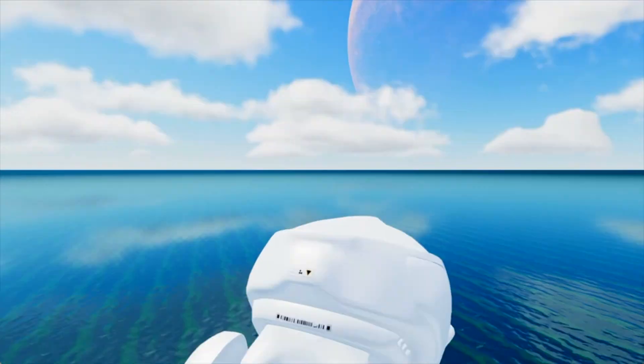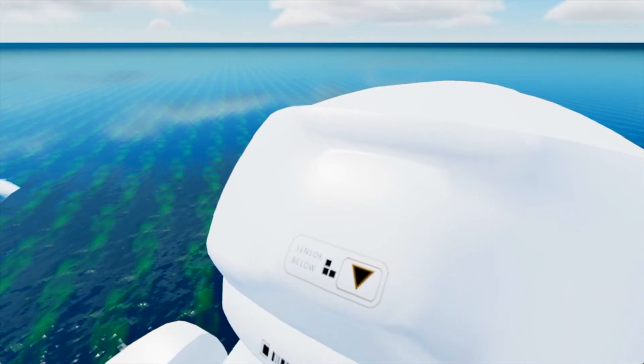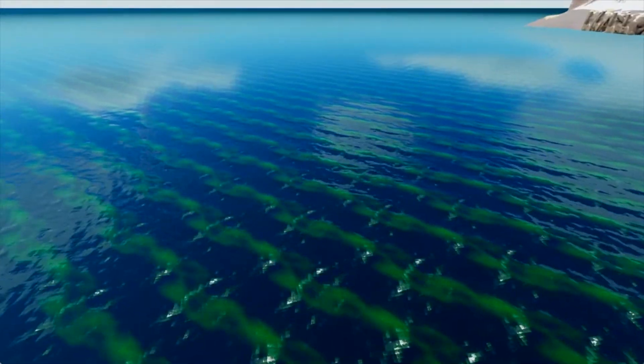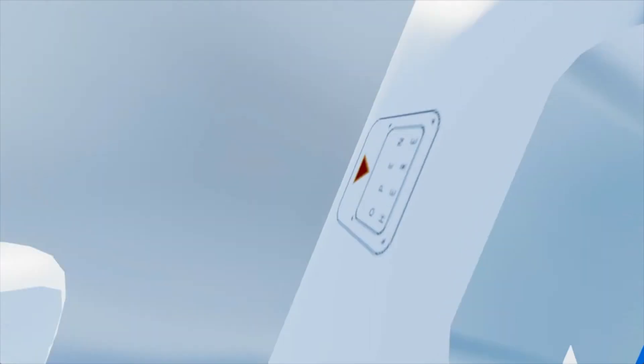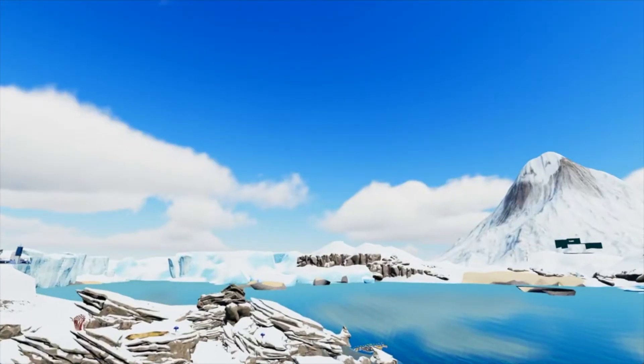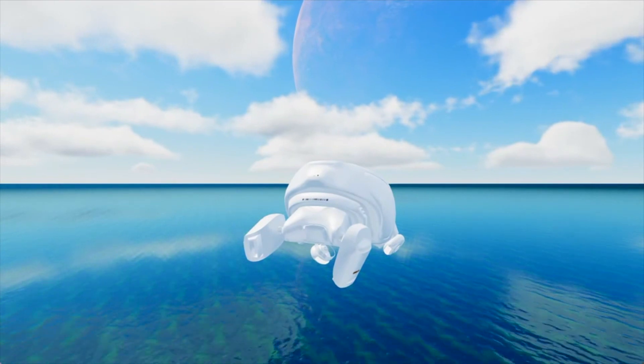There's some more stuff on the back here — that looks like a barcode or something, not sure what that means. And then it says 'sensor below' — I'm not sure what that's supposed to mean either. Maybe it's referring to a sensor below the pod, but I really don't know.